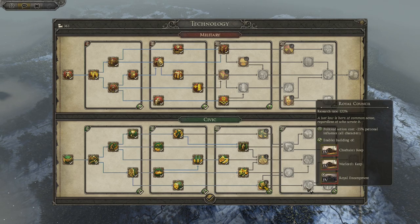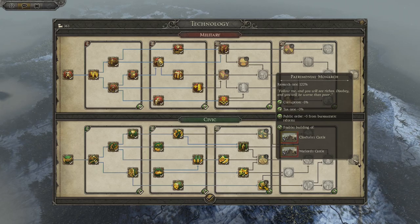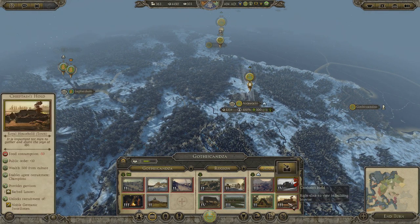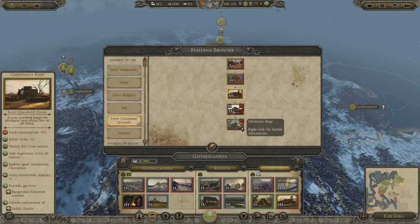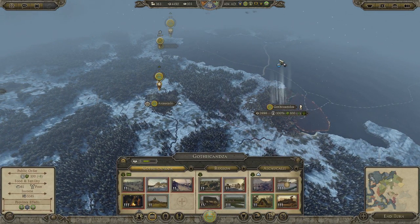We're working on the royal household and then the royal council, which will unlock the chieftain and warlord keep - something we definitely need. The ultimate goal is the warlord's castle, which will get us some cool unique units especially in the capital. It can only be built in a faction capital and will unlock recruitment of Burgundian mounted axemen. It also gives bonuses to all units, public order, and everything - it's like the castle of the king of the nation.